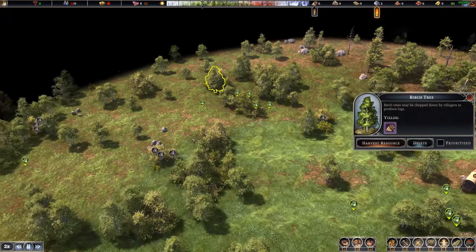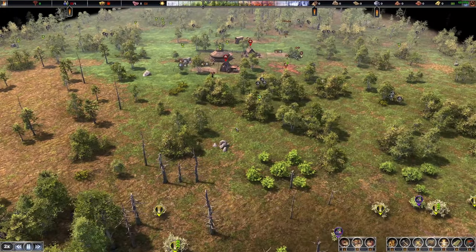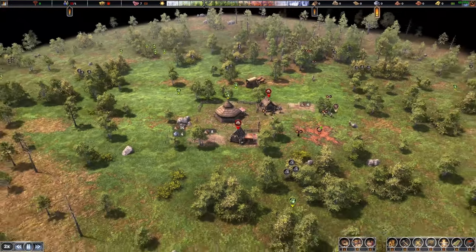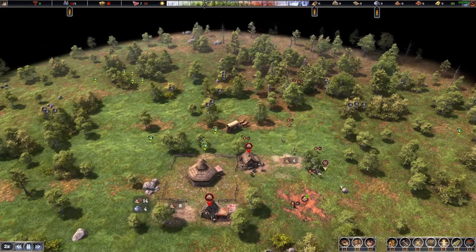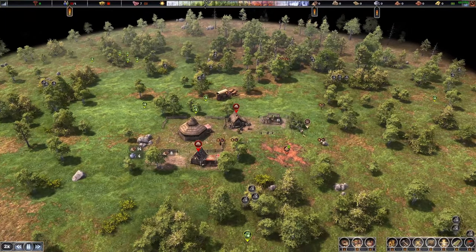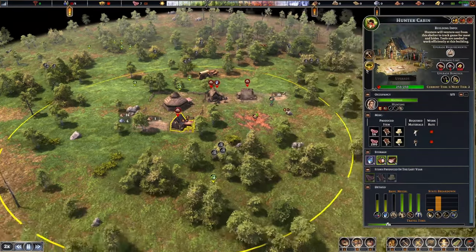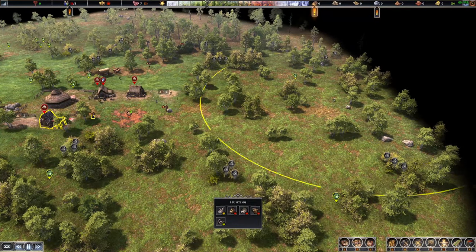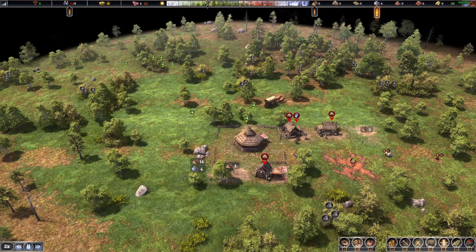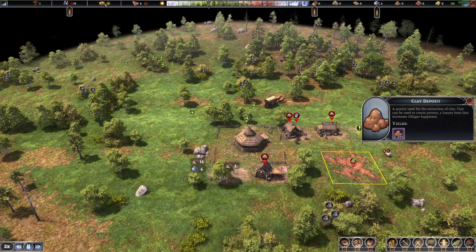Look for the big trees, not the thickets. Eventually we'll carpet-clean — cut down every tree we see — but right now I'm maximizing time. All the willow down here will come into the next stage of development. Once the third house is up we can prioritize buildings. The hunter is ready — I'll look at the icons until I see green, then send them toward the deer.